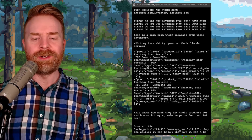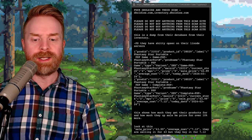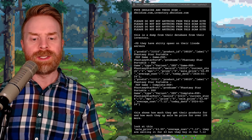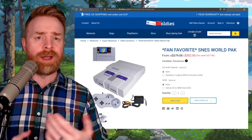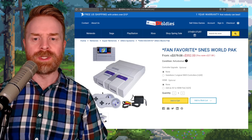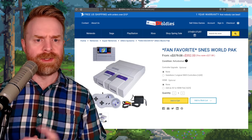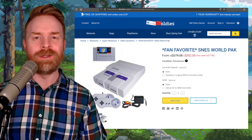At the bottom of the hack message it says: sale price $43.99, average cost $7.12 — they are selling this for $43 but buying it for $7.12. Heading over to the DK Oldies website now, it appears that everything has been restored. And this does appear to be a very expensive price for an SNES with Super Mario World. Let me know your thoughts about DK Oldies in the comments below.